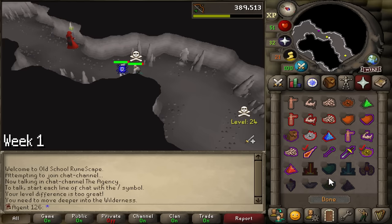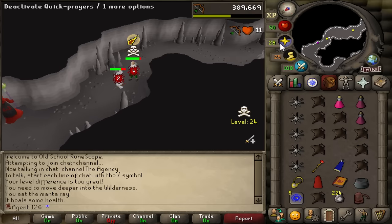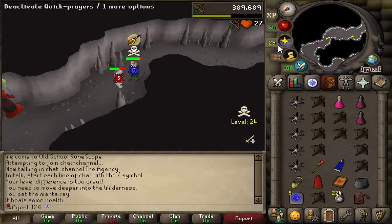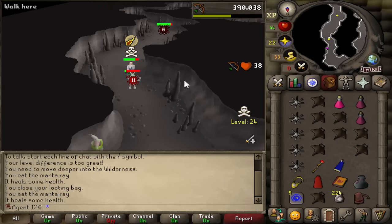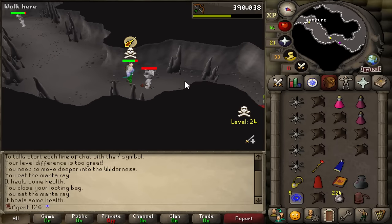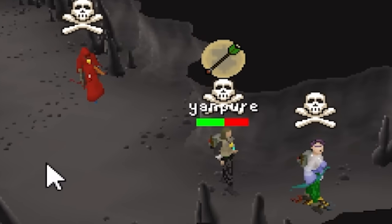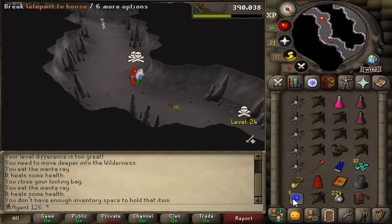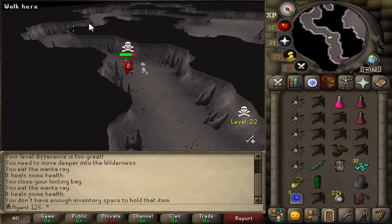Since I'm level 50 combat now, any single person that PKs me is going to be getting a bounty of 2 bill. What I didn't tell you yet though is that I brought accounts in every single combat bracket out to Revs with me, so I can attack and kill anybody that comes near me. Somebody's already come — I'm attacking them on my other account right now. You can just see me auto-attacking them, and he's gone.